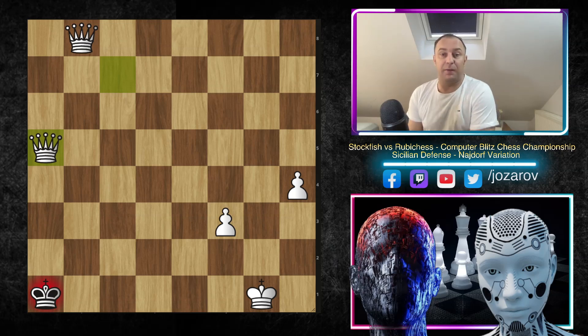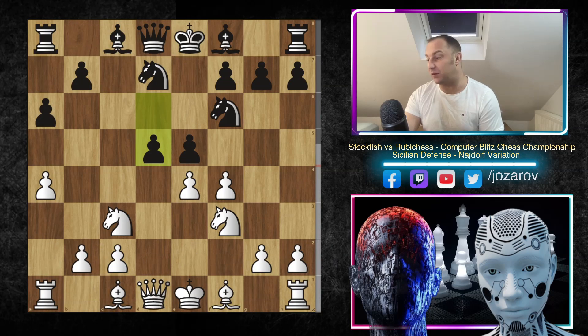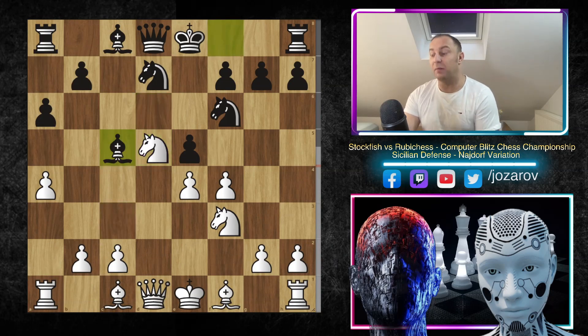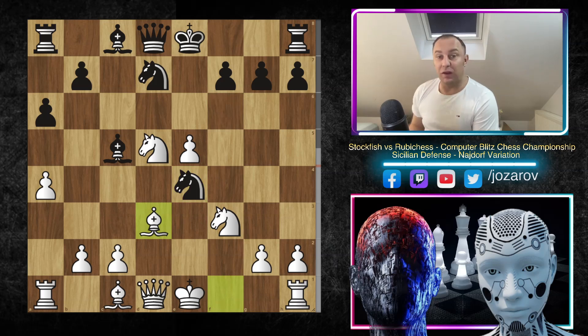You see, this line with the move D5 can be a surprise element in the Sicilian — in the Najdorf Sicilian — but you should not be scared when that happens. Let's go back: after move D5, simply taking out, Bishop to C5, but now as we said, F takes E5, Knight takes E4, and now Bishop to D3 — allowing your opponent to fork you on F2, but with the move Bishop to G5 you have beautiful counter elements. I hope you enjoyed the game — really great stuff!